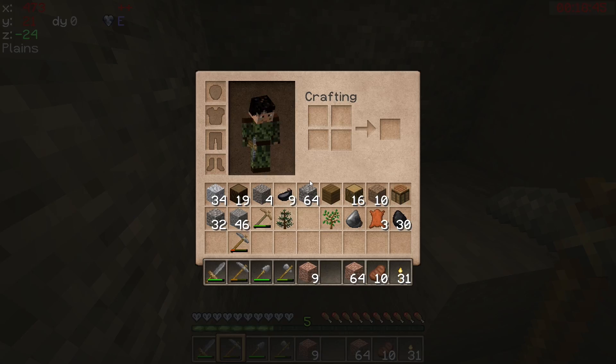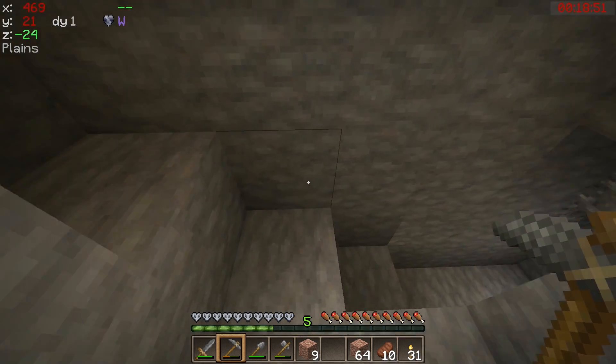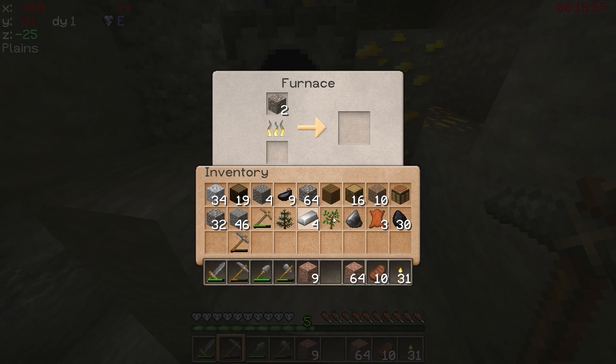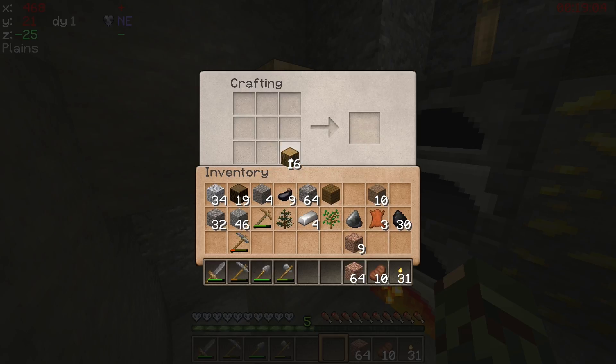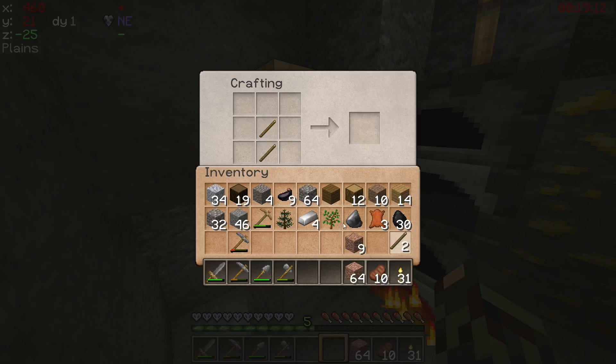They don't call me Bat Heart because I have the dark soul of a bat - it's because my heart flutters like a little bat. We need some more sticks and an iron pick.